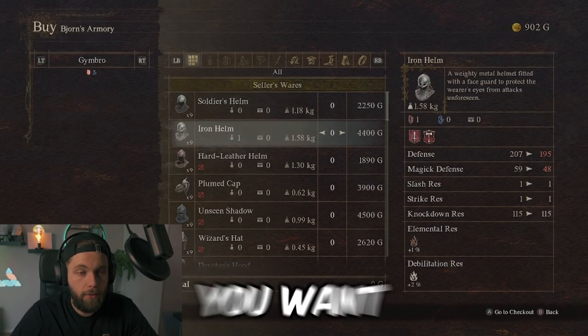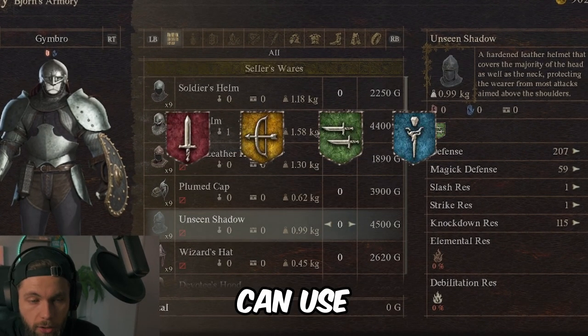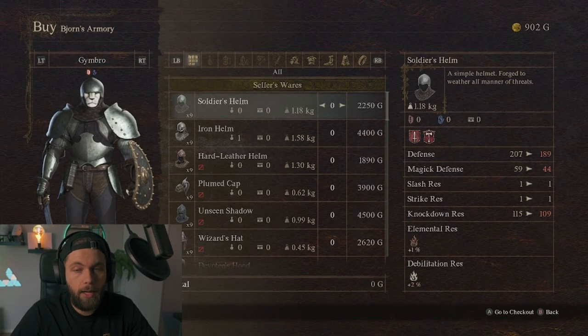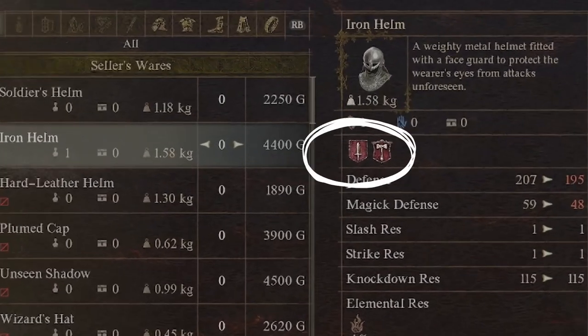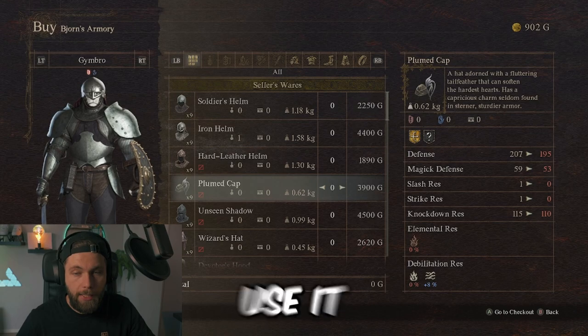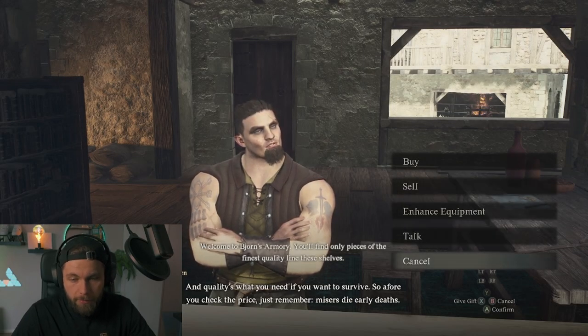A side note: before buying a piece of armor, make sure to check what vocation can use it. For example, one helmet here is for fighters and another is for archers — so I could buy the archer one for my pawn but can't use it myself. I made that mistake, so that's why I'm mentioning it.